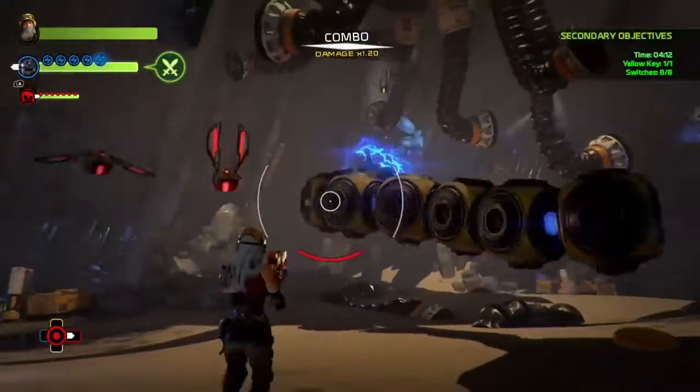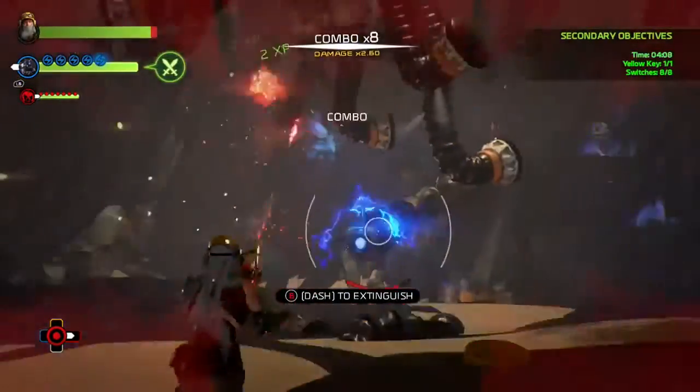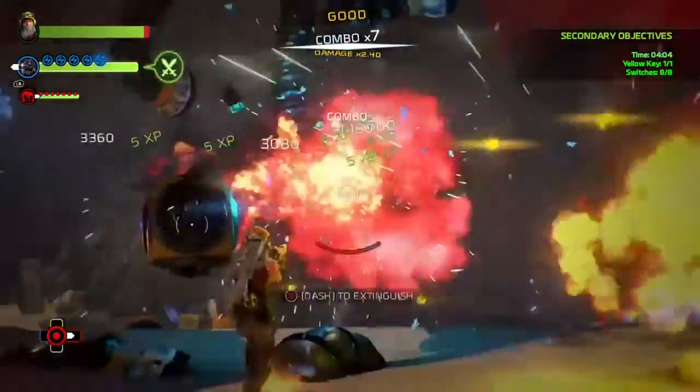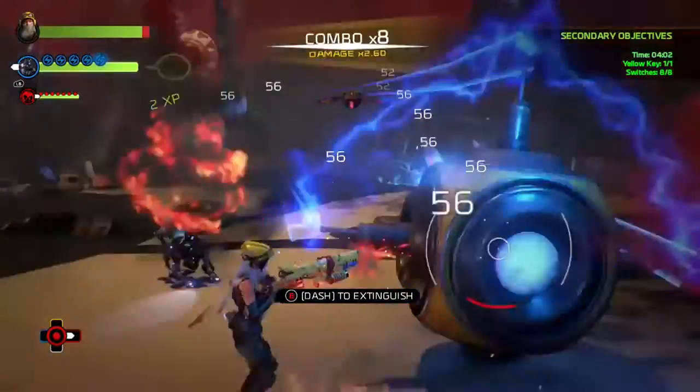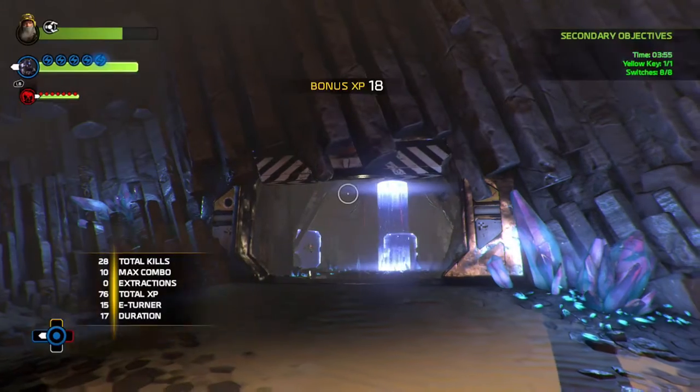The best way to go about it is to let the little buggers get your combo up, then do a charge shot - and boom, it's half gone. I'm a high level so I don't expect it to be as easy for everyone, but as I'm showing you, you can always come back and do it whenever you want.